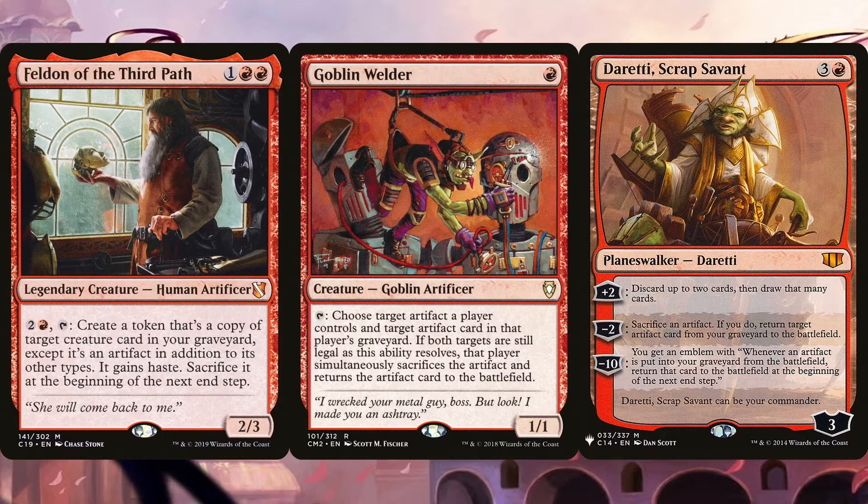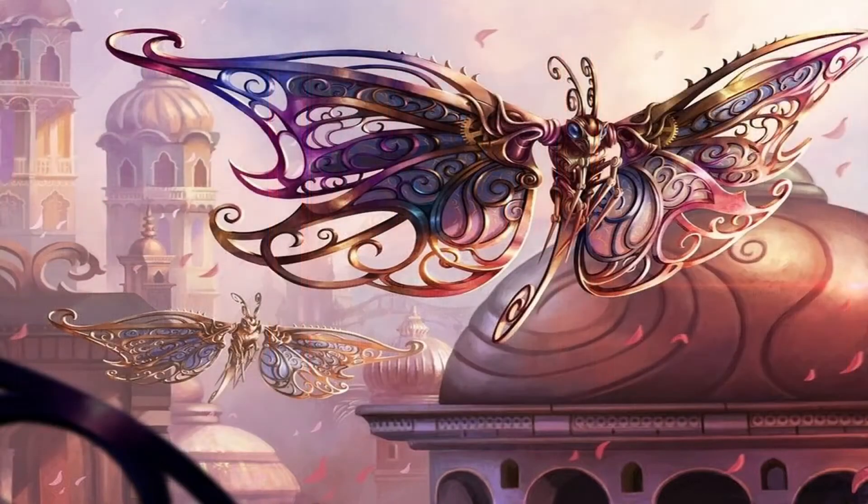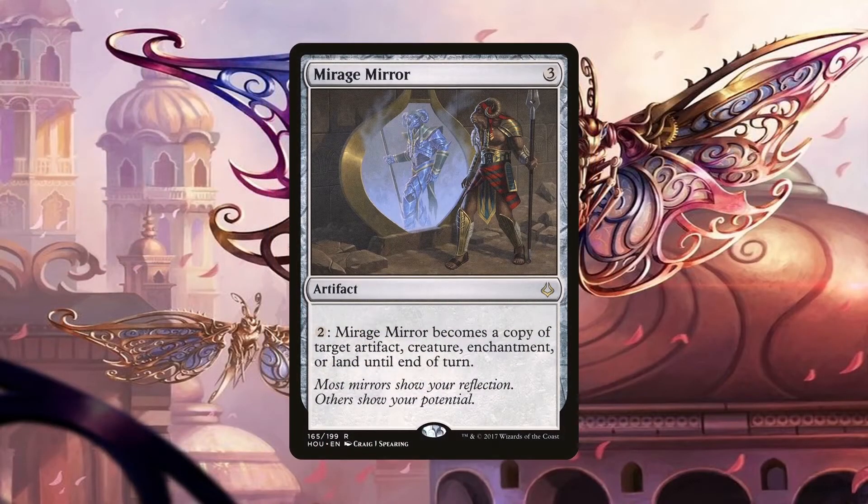Both Goblin Welder and Duretti can swap an artifact in play for one in the graveyard, which is amazing at bypassing those pesky high casting costs. Felden creates an artifact token copy of any creature in our graveyard without exiling it, making the ability repeatable. Also, the token is sacrificed at the end of the turn and not exiled, meaning we can also abuse and reuse the death triggers of any creatures that have them. Mirage Mirror is a great utility artifact on theme with the copying aspect of the deck — use it to copy any of the bracers, a beater, a utility artifact, an enchantment, and not just ours but opponents' as well. Since it's an artifact in the graveyard, we can recur it with Oskar to double the insanity and utility.